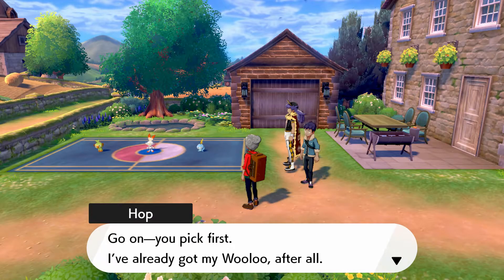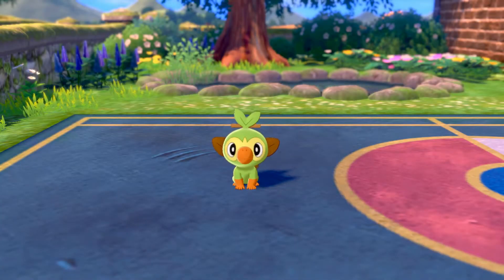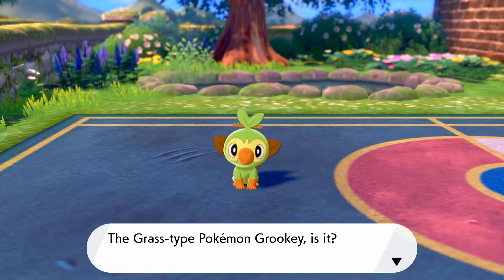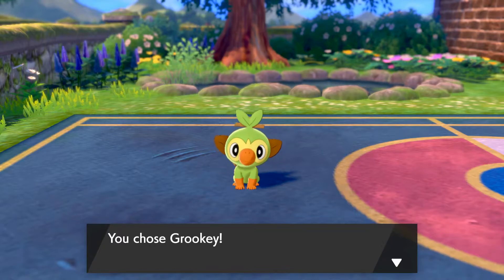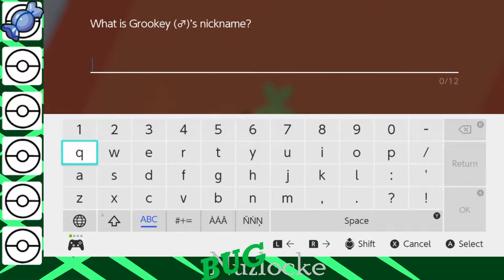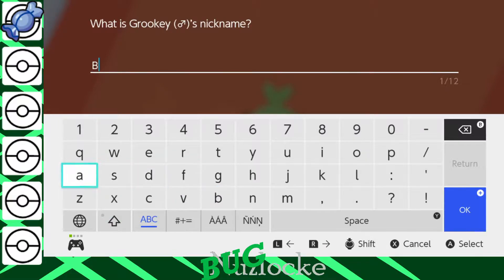Right now we are picking our starter. Like I said, I'm gonna go get little grassy Grookey — he's gonna poke things with a stick. Yep, grass type. We're taking Grookey; he's super stoked. I chose Grookey, and like I said, we gotta nickname him. His name is Bait.